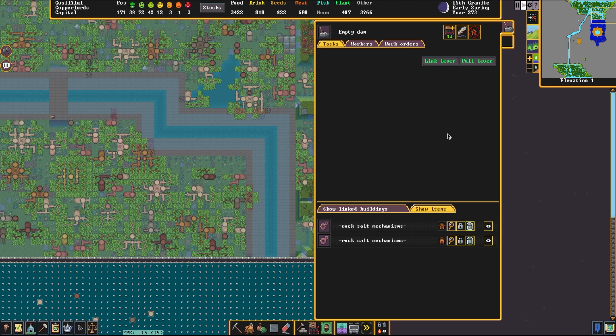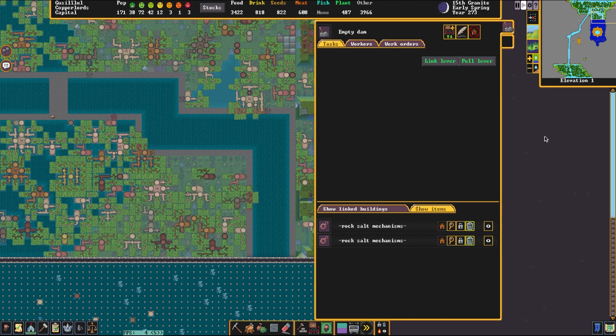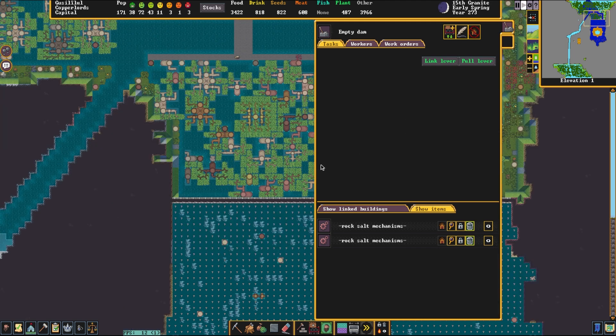Okay, so — yep, there we go. The game took a little bit to think about it. I'm seeing water come back up — that's a lot of water. Oh boy. What have I done? This fort was worth downloading just to be able to pull that lever. Now the real question is, how much of the fort is drowning at this exact moment? Look, you can see it going up the minimap — there's a tidal wave! Oh, that's incredible.